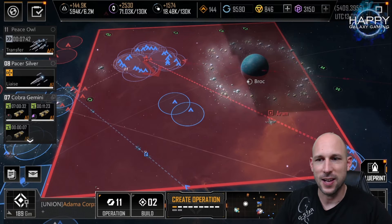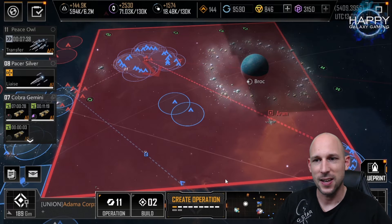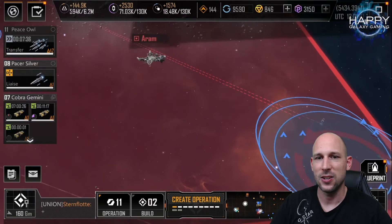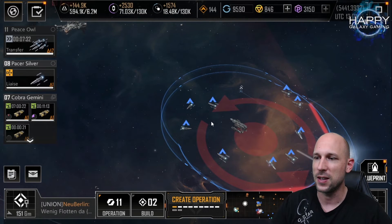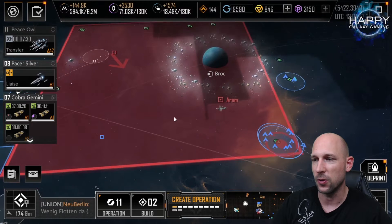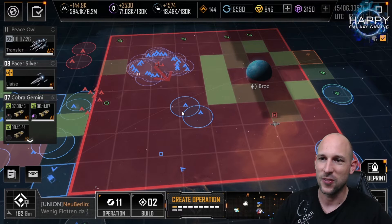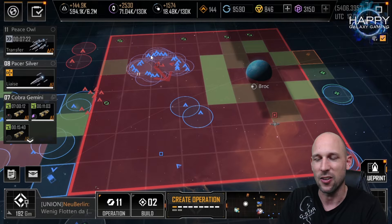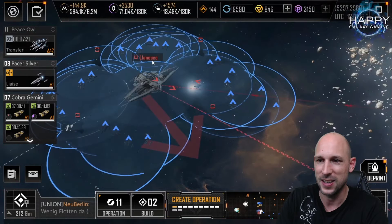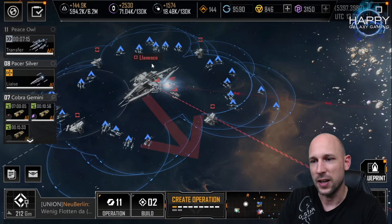Hello commanders and welcome to this video for Infinite Lagrange. Today we are taking a city — my fleet is already on the way and we placed a lot of scouts in the lower right corner. I really like the new option that lets us draw arrows and markers on the map; it makes organizing attacks so much easier. It is a level 5 city.